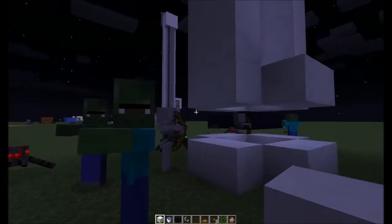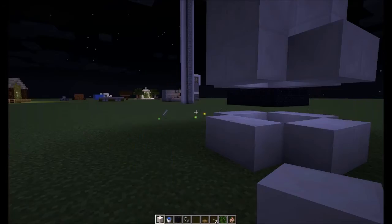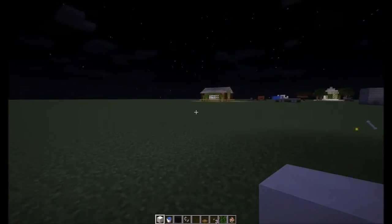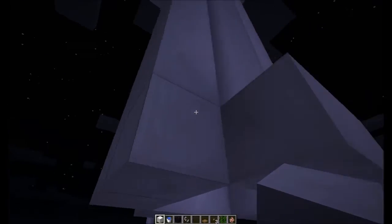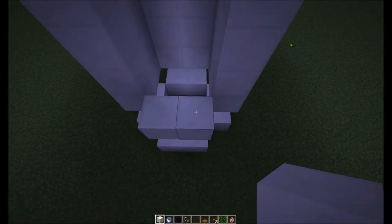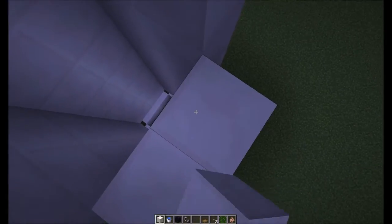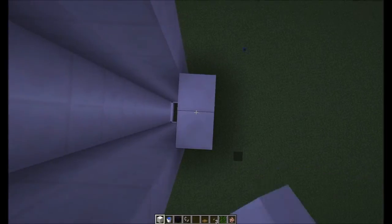Okay, let's do this real quick — options, set to normal difficulty. There we go. Now this will work, guys — sometimes it takes a little while for this thing to fire up, it's kind of weird how it works. But I promise you it does work; you can look at other mob traps and you'll see they are very similar to this one.